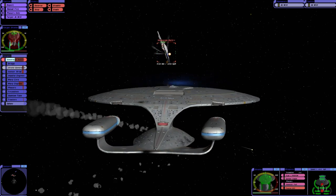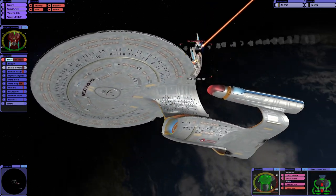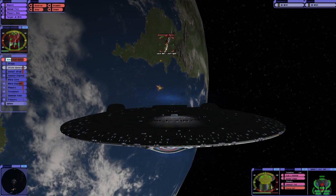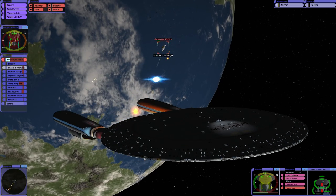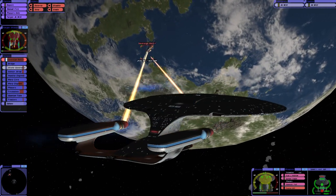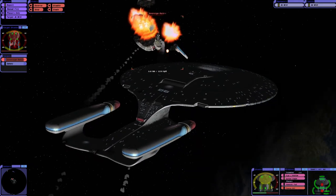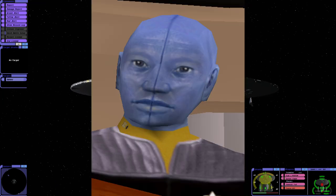I think we'll have to repeat this experiment the other way around. This is going well — way better than I expected. Oh no! The forward shield is drained. Our starboard shield has also failed. Interesting. Have we survived? Yep.